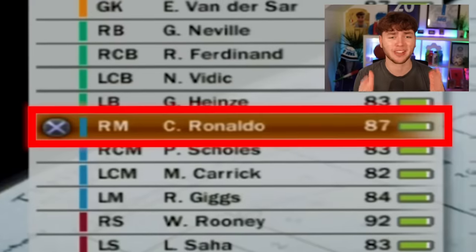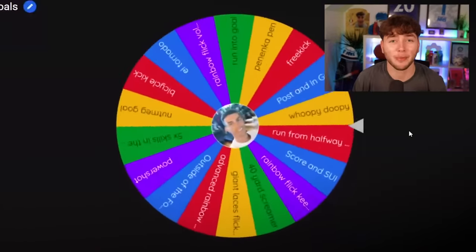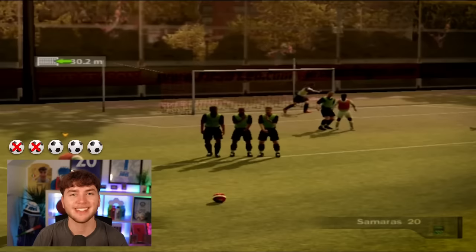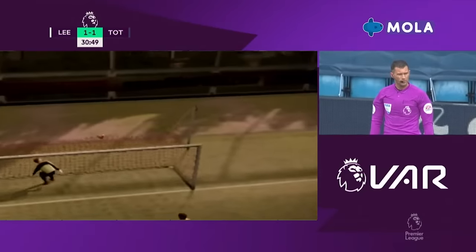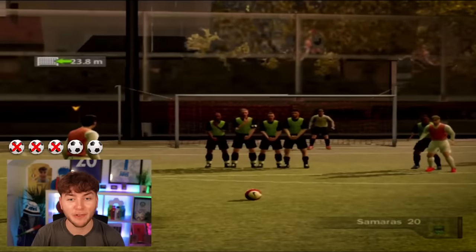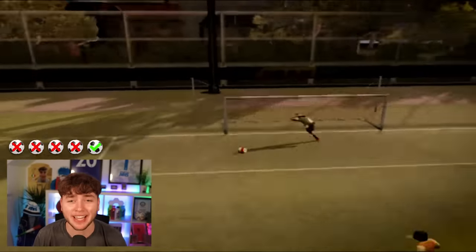We are now on FIFA 07 and Ronaldo has actually gone down by three ratings to 87, despite having 42 goals and eight assists. EA said he didn't perform well enough! Let's spin the wheel - it's going to be a free kick from 42 meters away. Attempts one and two weren't great. Attempt three looked like it went in, but VAR said no. He hit the crossbar on attempt four. On the final fifth attempt, Ronaldo scored it - that's definitely in the back of the net. You get your goodnight kiss, Ronaldo.